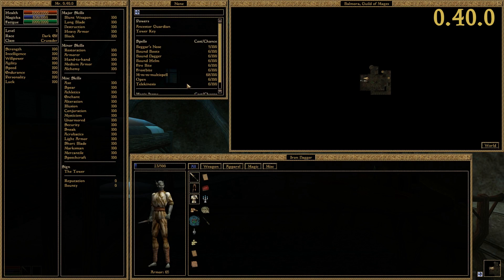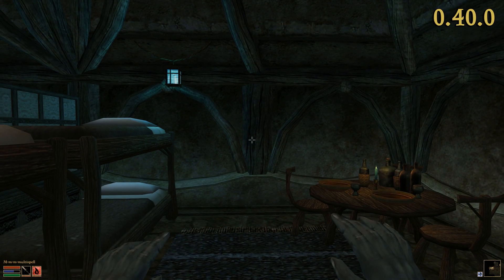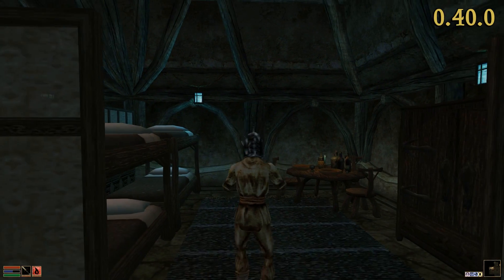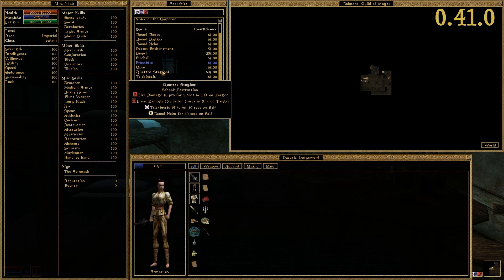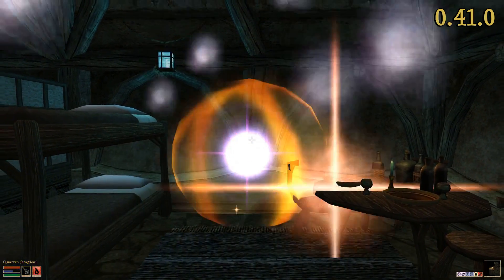Players can use custom spells to combine several effects within a single spell. Casting such a spell should invoke the audio and visual effects of each and every spell effect it contains. The new version finally implements that feature, which makes custom spells a viable option for New Year's Eve fireworks.